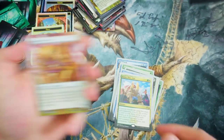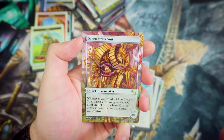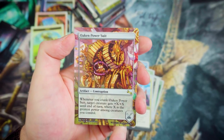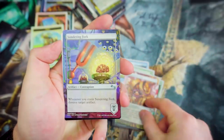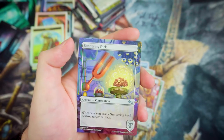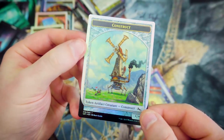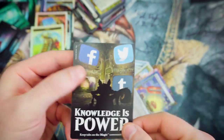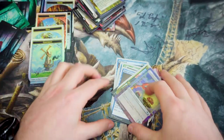Mountain looks really nice as well. We've got Oaken Power Suit — it's got a squirrel in it, might have to use it for sure. It's a Rare Contraption — whenever you crank it, target creature gets +X/+X until end of turn, where X is the greatest power among creatures you control. Sundering Fork — whenever you crank it, destroy target artifact. There are a lot of artifacts in this set, so this would be great. And a Construct Token — this looks pretty cool in foil.